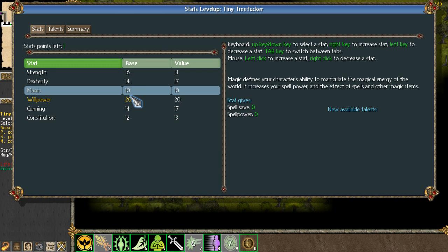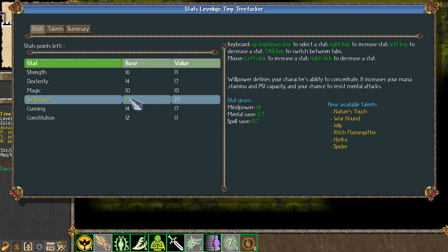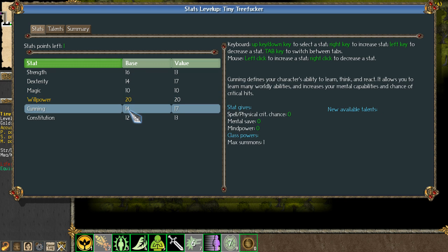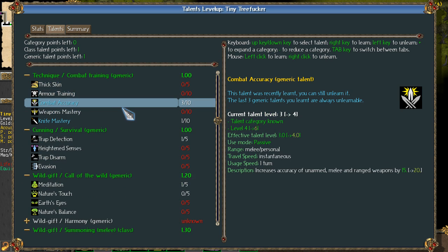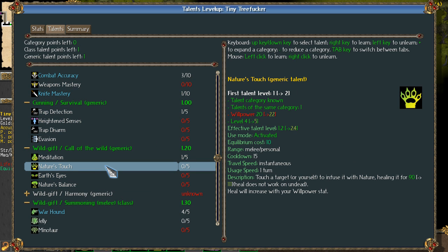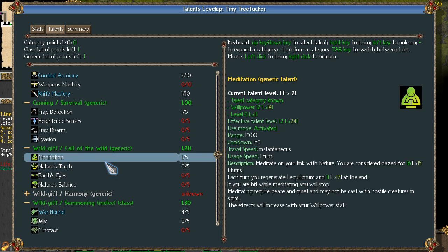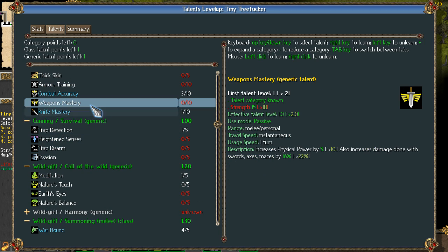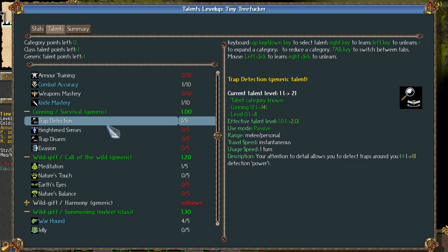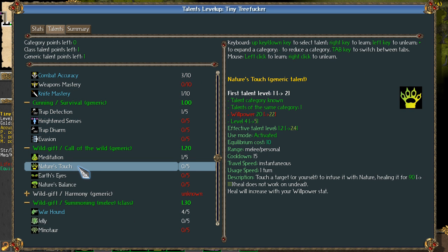Okay, so this time we're definitely going to put it into... Wow, look at that. All kinds of stuff. Nature's Touch — that's a new ability we haven't had before. One more into Constitution. I want to find this Nature's Touch. Touch a target to infuse it with nature, healing it — increases with my Willpower. That's pretty cool. So I can heal my beasties. I don't know if I want to use a point on that, because it would take my only generic point and then I couldn't put it into murdering. But I think I will.